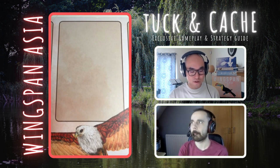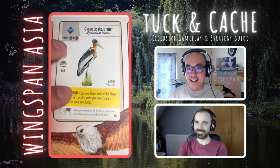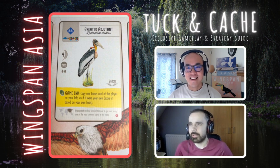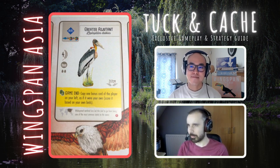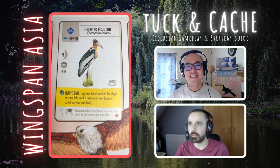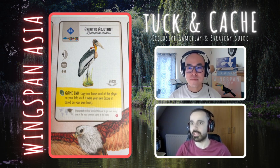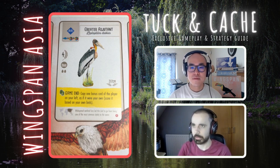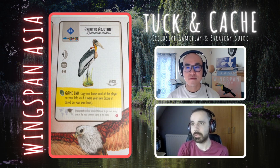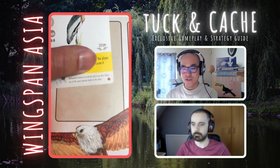Next — the Greater Adjutant, same concept but copying the player on your left. You're still getting four points, which is slightly less risky, but you're paying three food for it. Other bonus card birds at that food cost give you six or seven points and more egg spaces, plus you choose your own bonus card rather than gambling. It comes down to whether you need the gamble late game. Having to pay three foods would definitely put me off — hold or tuck for sure.